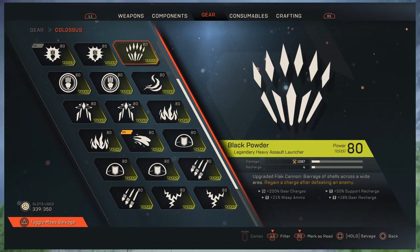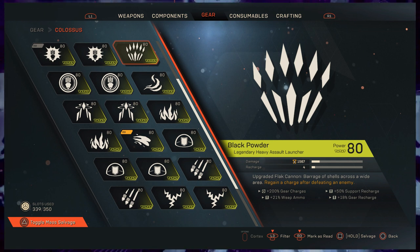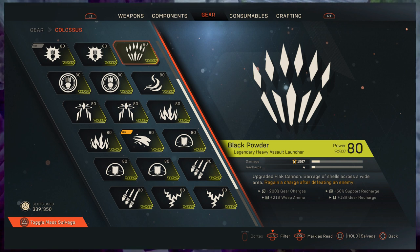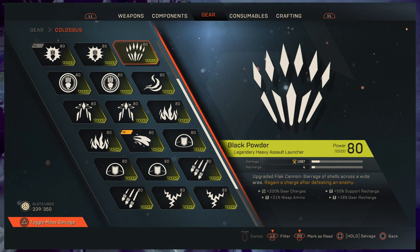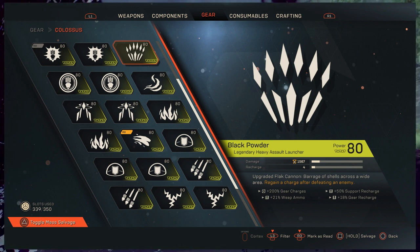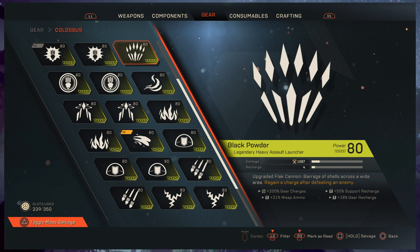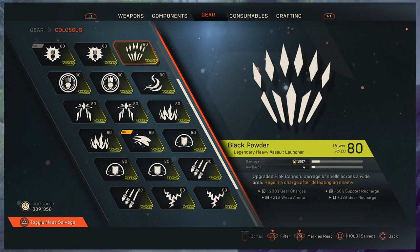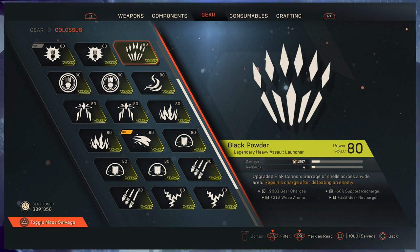Now we come to the bread and butter of this week's reveal — the Black Powder. People, this is amazing. This is probably the best ability in the game, hands down, without a shadow of doubt. It has 1567 base damage, four recharge, can't detonate, can't prime. On my roll it has 200% gear charges. This weapon is absolutely, 100%, without a shadow of doubt... complete garbage. So completely avoid it. Moving on.